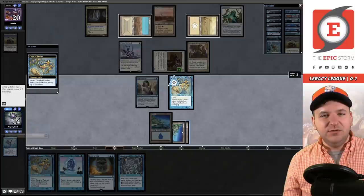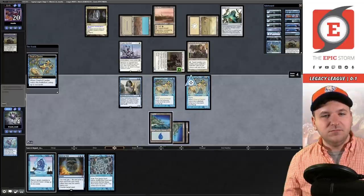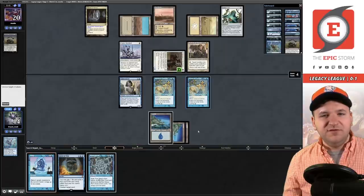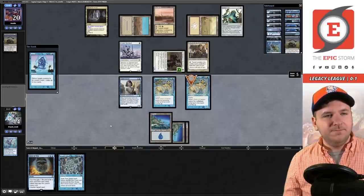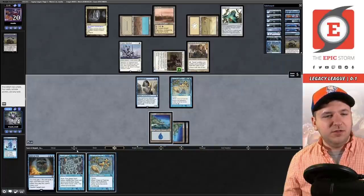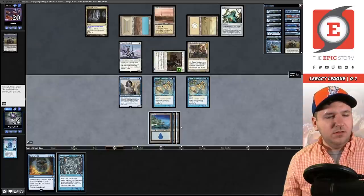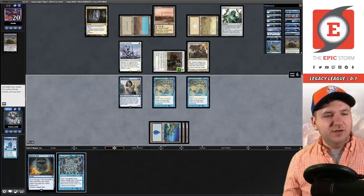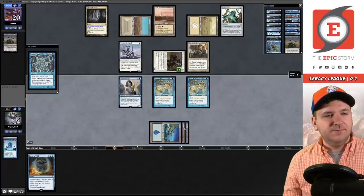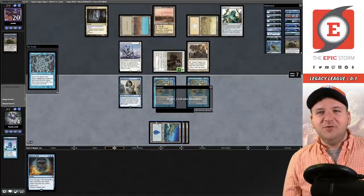Surgical Extraction on High Tide — we let it go, High Tide has already done its job. We untap our two Islands, play another Cloud of Fairies, Snap a Cloud of Fairies for more mana, untap, tap Cloud of Fairies again. We have 12 mana so we can hard-cast Force if they have Mind Break Trap. We cast Time Spiral — spell count reaches seven — and our opponent scoops. We're now one and one.